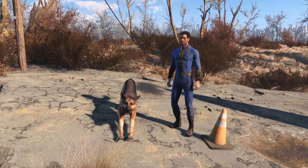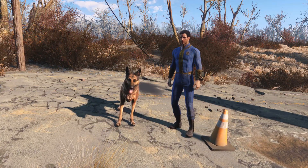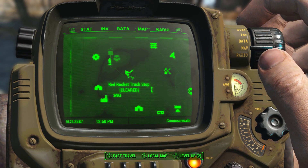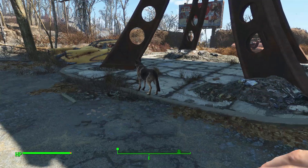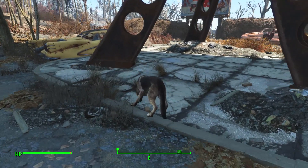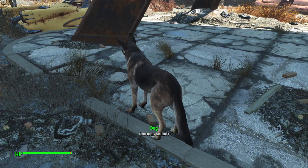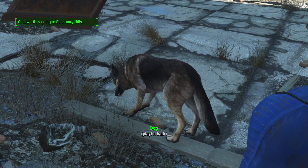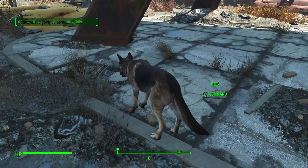Onto the second companion, we've got Dogmeat. Dogmeat is a dog that you'll find relaxing at the Red Rocket truck stop, just outside of Sanctuary Hills where you found Codsworth. Not a whole lot is known about Dogmeat and we're not sure yet if he had a previous owner or where he came from. The reason why I refer to Codsworth as the most simple of these two companions is because even though Dogmeat might not have as much to say as Codsworth, he can definitely prove himself useful.